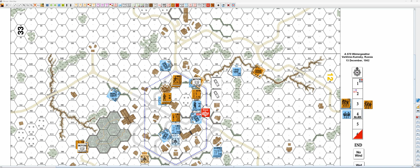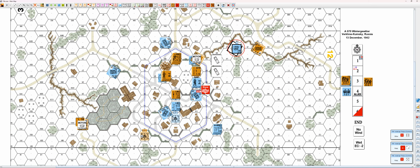Welcome back to A70 Winter Gewitter. We have Allied Turn 4 and wind change. No wind change, rallies. So this guy, he is actually happy. Over here, not as much. Germans have self rally over here. He is happy. And over here, he is also happy.